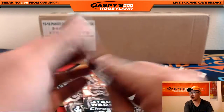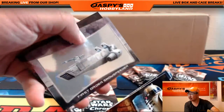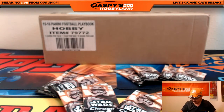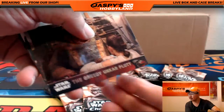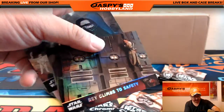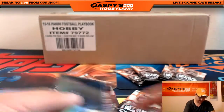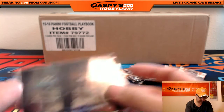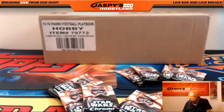We're going to start with pack three all the way over here. Good luck — we're looking for one hit out of here. There are also a bunch of numbered cards too; sometimes some of these have different parallels. That was pack three. Pack five. Ray climbs to safety — that's numbered 62 out of 99. Nice. So that was pack five.